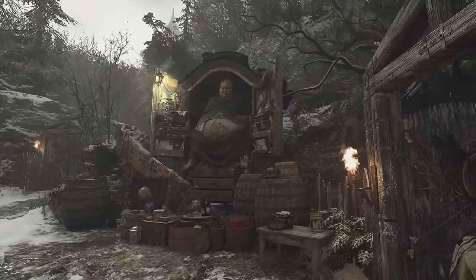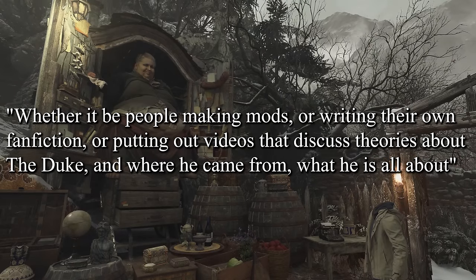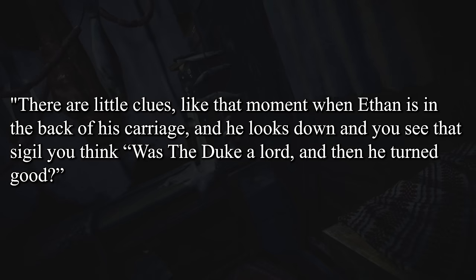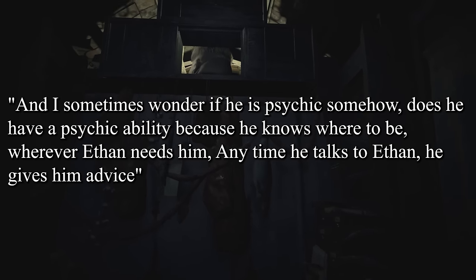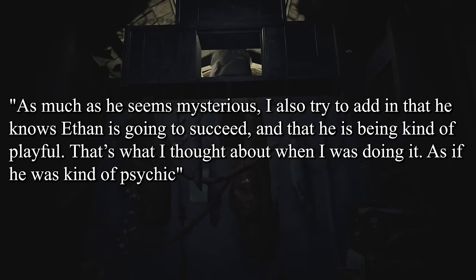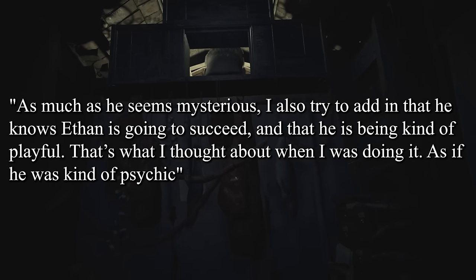Aaron was also asked about the Duke's background and the mysteries surrounding the character. He replied: 'Whether it be people making mods, writing their own fan fiction, or putting out videos discussing theories about the Duke and where he came from — there are little clues, like that moment when Ethan is in the back of his carriage and he looks down and sees that sigil. You think, was the Duke a lord, and then he turned good? And sometimes I wonder if he's psychic somehow — does he have a psychic ability? Because he knows where to be wherever Ethan needs him. I also try to add in that he knows Ethan is going to succeed, and that he's being kind of playful — as if he was kind of psychic.'